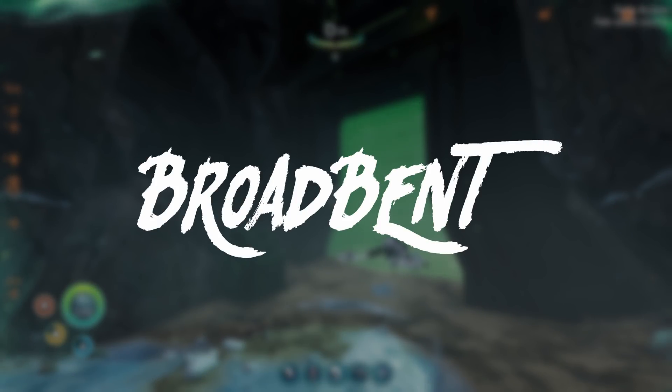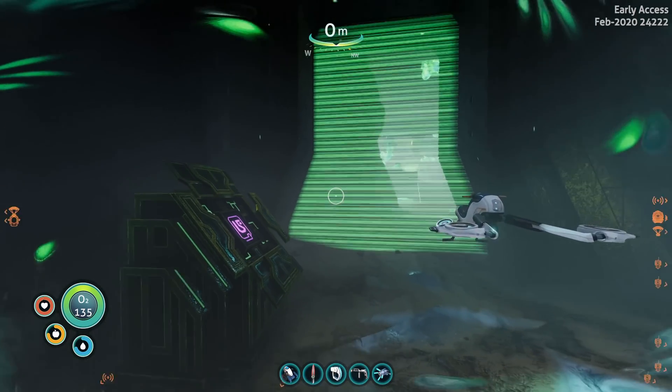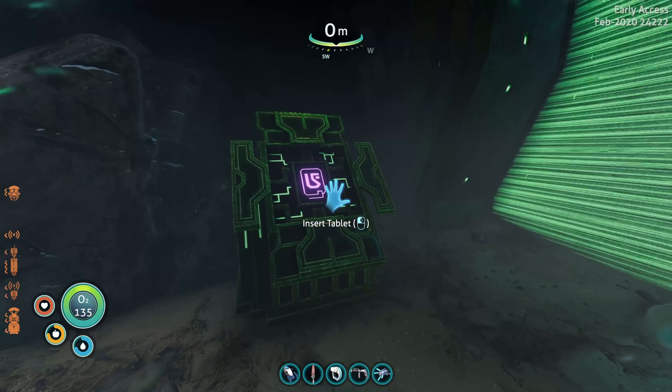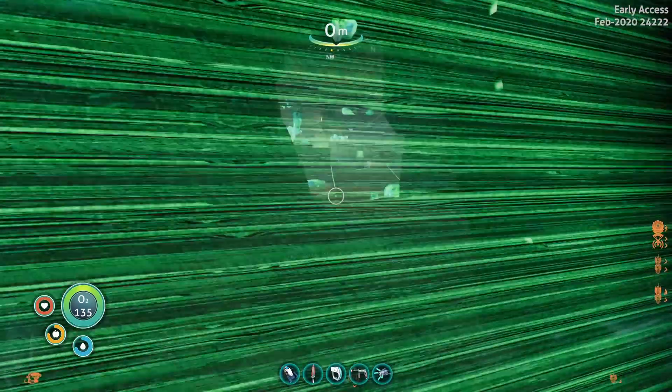Hey everyone, Broadbent here. Welcome back to Subnautica Below Zero. So last episode, I got to this location right here, and I need to find the tablet. I think I need to find three other pieces - three other fragments of this tablet - and then I can access this room. Hopefully somewhere around here; if not, we've got to go back to the main area.